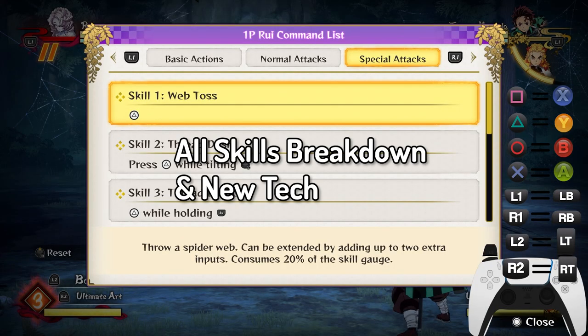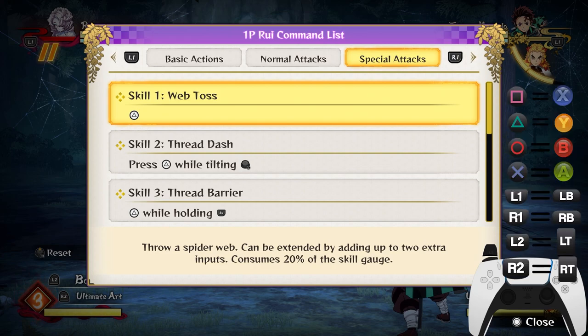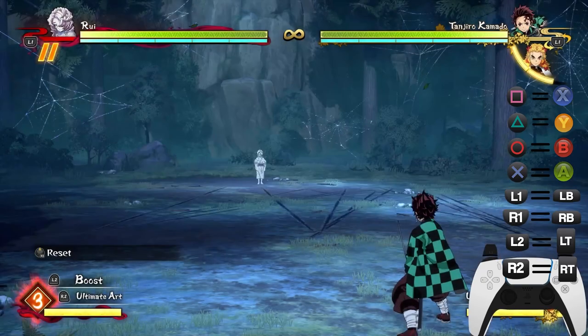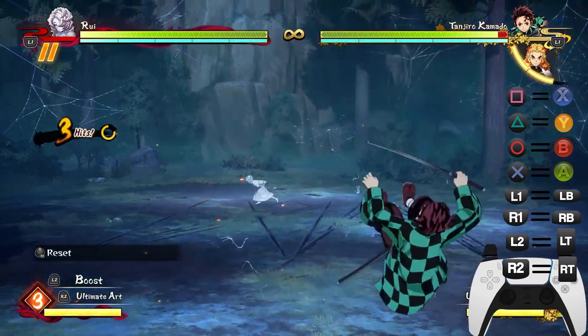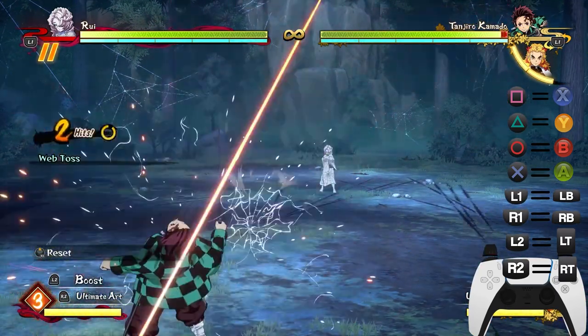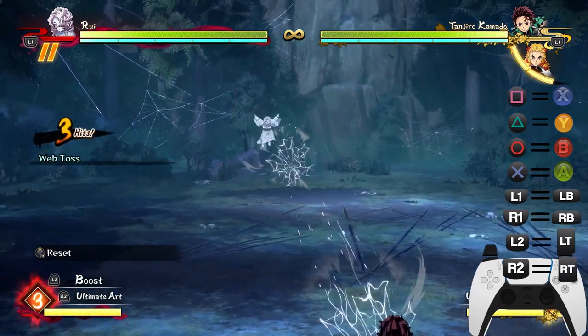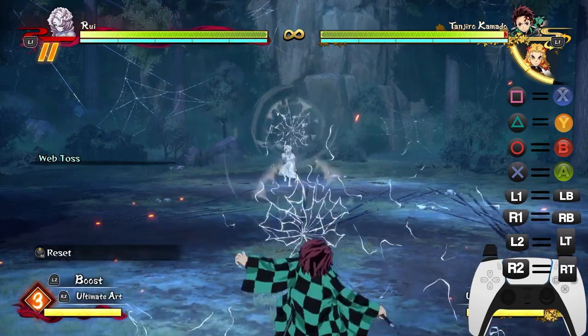Skill 1 is Web Toss. To do this skill, press Triangle. A spider web can be extended by adding extra inputs, and it consumes 20% of the skill gauge if you extend your combo with another super. Web Toss is a very good zoning move to keep your opponent at a distance, and you can also use it in the air.